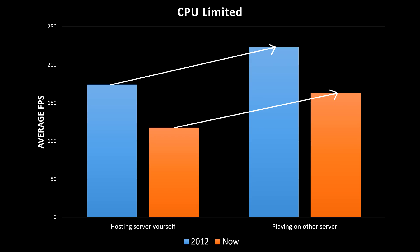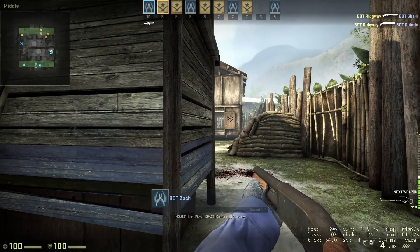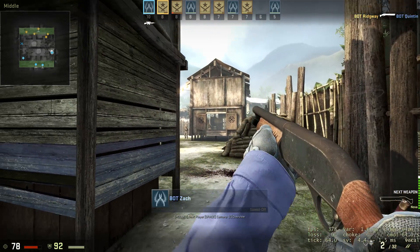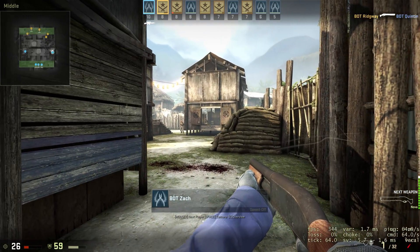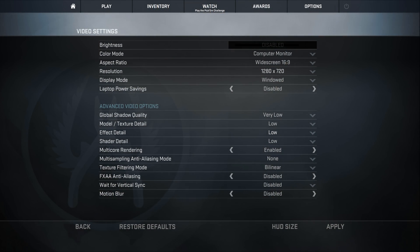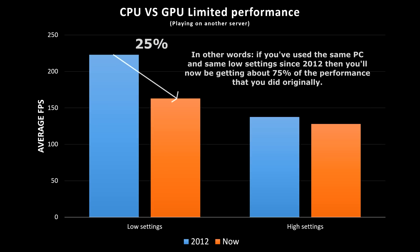What's more alarming is that playing on a server with 10 bots today is more intensive than it was to be hosting that CSGO server back in 2012. That's a significant drop. It appears that this wallhack update and whatever else has been added to a game server's workload adds mostly to the GPU, which is a smart move considering how CPU-limited the Source engine has been in the past. If you want the best framerate possible you should still use the lower settings, but your framerate — and therefore the advantage of using the lower settings — will be about 25% lower than it was back in 2012.